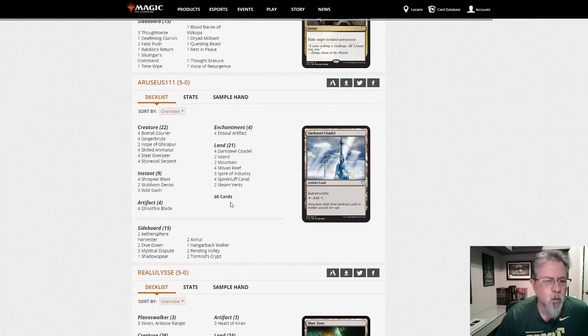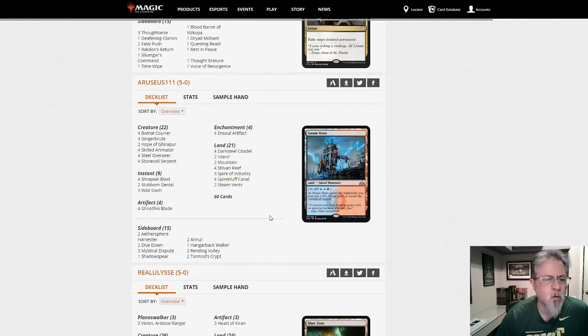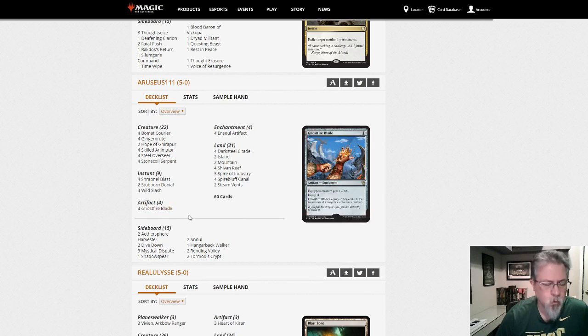RCS 111 with another Ensoul deck — blue-red again, a little tweak from the last one. Pick your build, see which one you like, what works best for your play style. Ensoul is Ensoul.